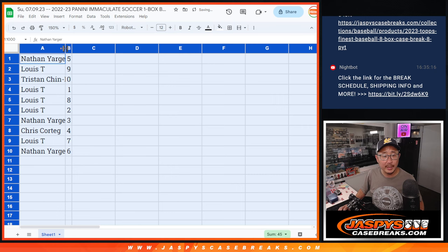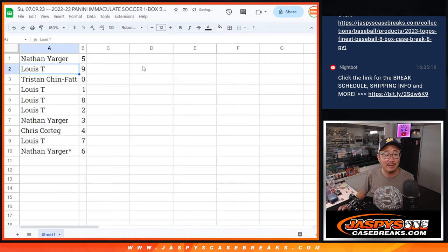Here's how the numbers shake out for everybody. Nathan, you have five. Louie with nine. Tristan with zero — that's any and all redemptions out of the box, including one-of-one redemptions. Louie, you'll still get live one-of-ones. You have eight and two as well. Nathan with three, Chris with four, Louie with seven, and Nathan with six.